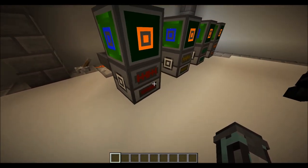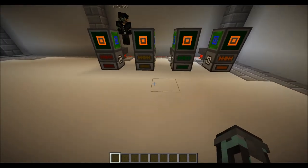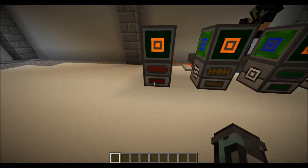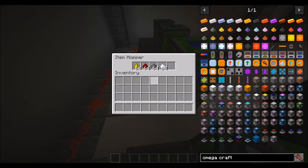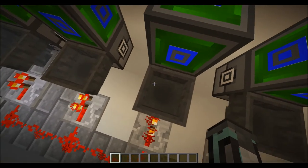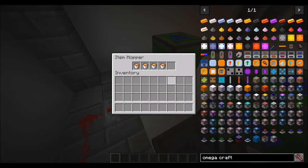We have a combustion generator, catalytic generator, hungry generator, and lava generator. In these hoppers here, you should see examples of the stuff you can put in. You've got the basic burnables, catalytic generator inputs — that sort of stuff. And then the hungry generator takes food. Obviously the higher the saturation, the better the food is. So always go for the good old steaks.